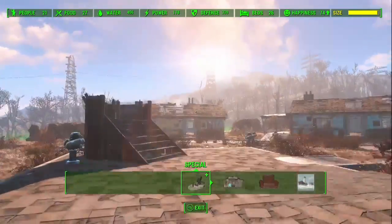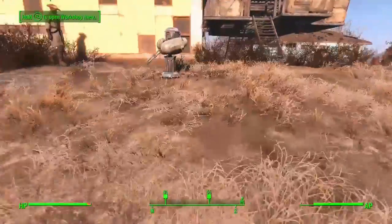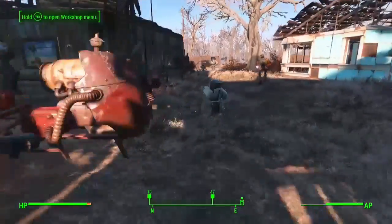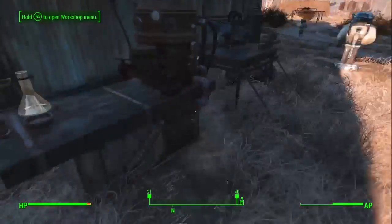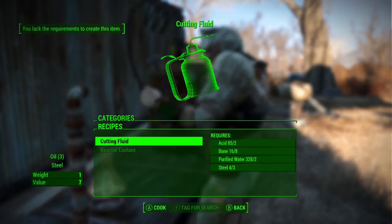So yeah, I just need a way to do this glitch. It gives you like probably 100,000 caps per minute, and if you don't know how much that is, that's basically like you can buy anything you want — basically shit tons of stuff in a couple of minutes.